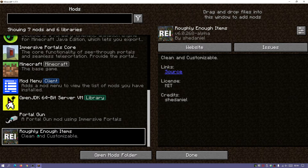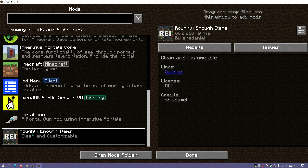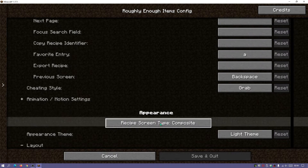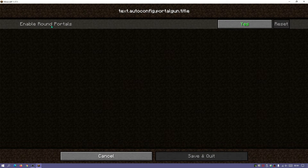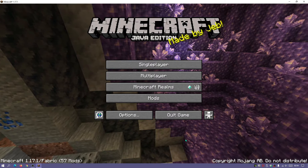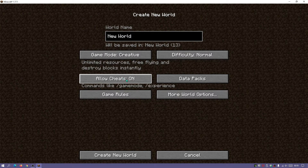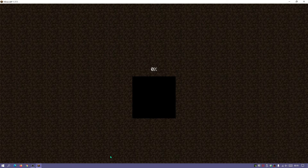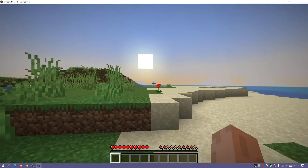I've got the Portal Gun mod here and Roughly Enough Items, and we can configure the mods by clicking on one and pressing the Configure button. Going into the Portal Gun configuration, it shows 'Enable round portals' and it's set to yes — I'll leave that as is and click Done. Now go into a single player world and create a creative world to test things out. Make sure cheats are on. You can also go to survival — just select Allow Cheats. Let's create a new survival world with cheats enabled.